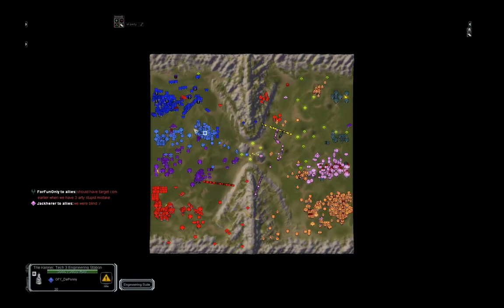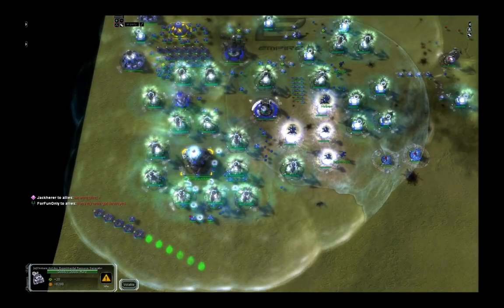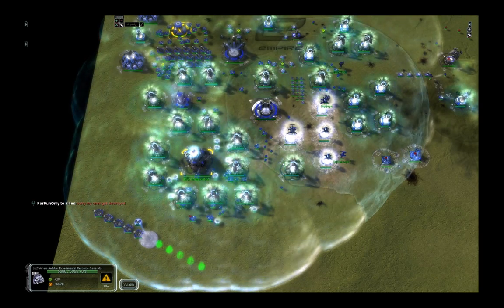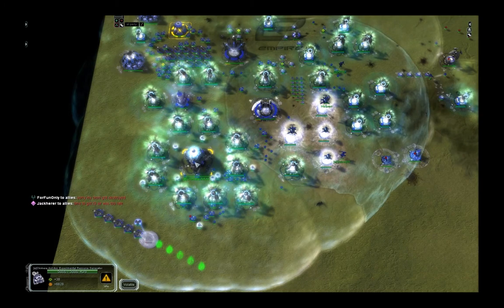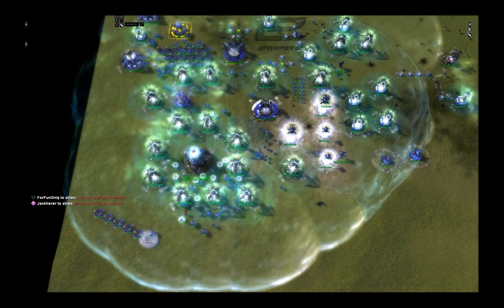Hello and welcome to my Paragon tutorial. You guys wanted to know how to protect the Paragon, and I'm going to explain it in this video. We are in a Gap game, and you can build Paragon on several maps. Canis, Wander, Gap, and Setens are quite qualified, and there are certainly others, but this is just to give you an idea of popular maps.